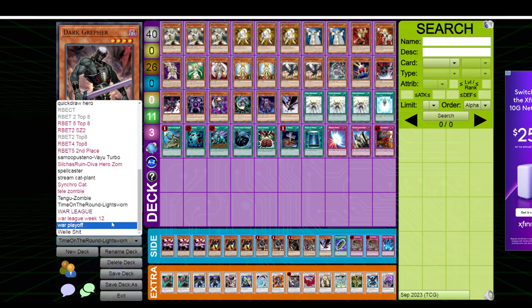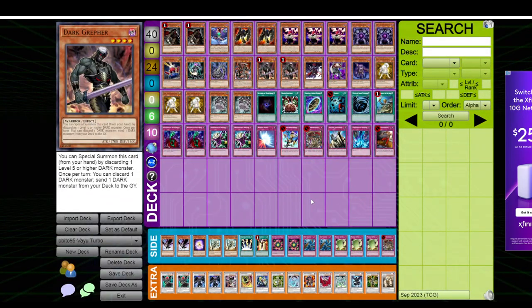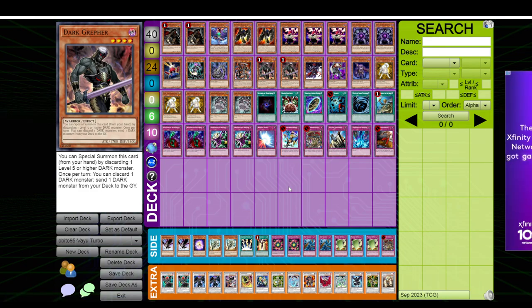The other approach you can take — which is what most people do — is to sideboard to stop your opponent. More or less, you're going to take out cards that are not good in the matchup and put in cards that are better in the matchup. That's typically how we approach side decking. That's very common, and I think that's probably what side decking was designed to do.